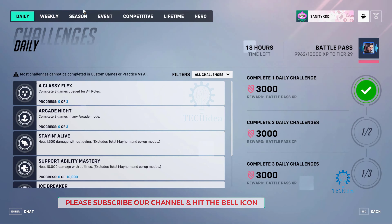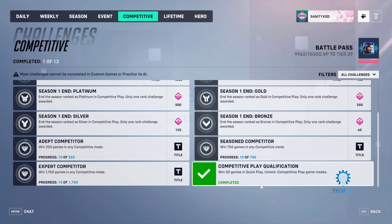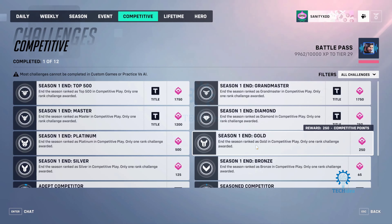Once you're inside Challenges, you're going to see Competitive. Inside Competitive, it says win 50 quick games in Quick Play to unlock competitive game modes. It's going to be tracked here — like 25 out of 50 or 30 out of 50 — so you don't have to keep track of that on your own.